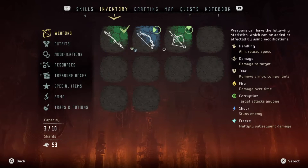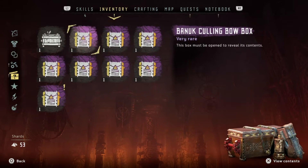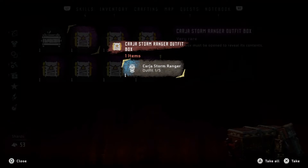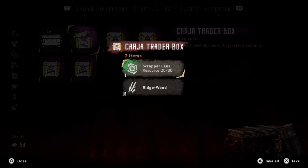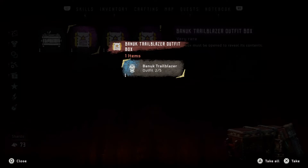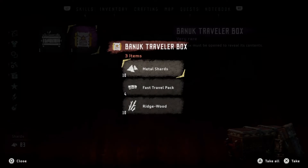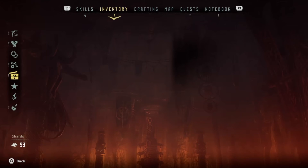I'm taking all the good stuff. Once you have them, just go to your treasure boxes and start opening them. You have to make sure that you have enough space for all of these, because if you don't, it won't let you pick them up.